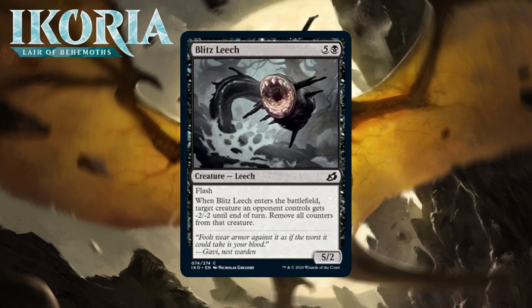Next up it's Blitz Leech, which for five generic and a black is a 5/2 Leech at common. It's got Flash, and when it enters the battlefield, target creature an opponent controls gets minus 2/minus 2 until end of turn, and you remove all counters from that creature. A six-mana 5/2 with Flash that gives something minus 2/minus 2 is already a pretty good card. The high power means it can come down and trade with big creatures, and the minus 2/minus 2 means it can kill something small — that's a two-for-one, without even taking into account that it removes counters, something that in this format could really have a huge impact. I'm giving Blitz Leech a B-; it's one of the better black commons.